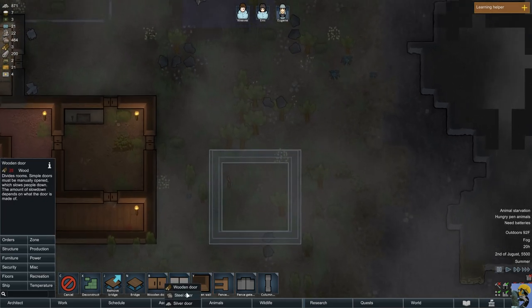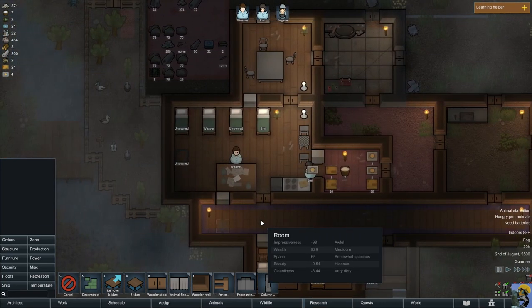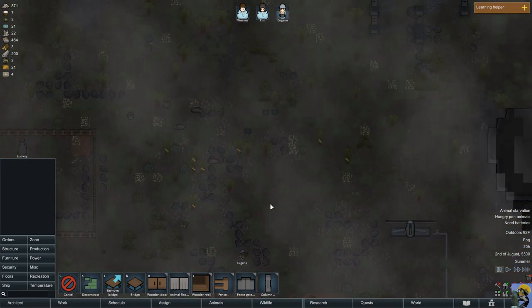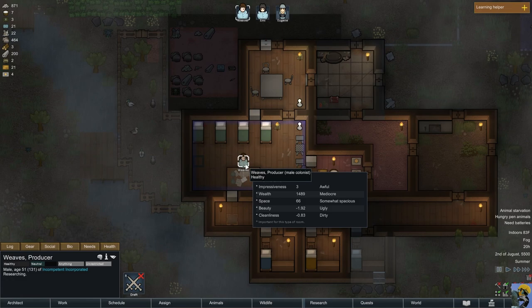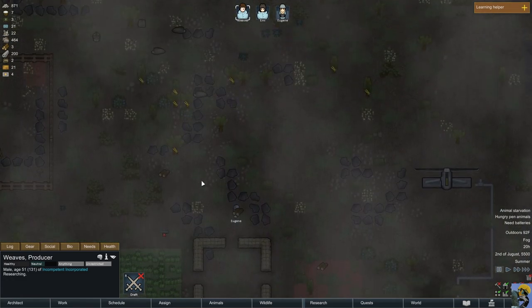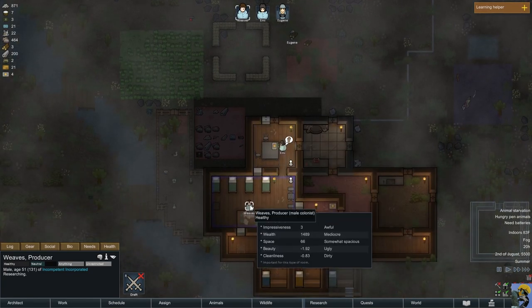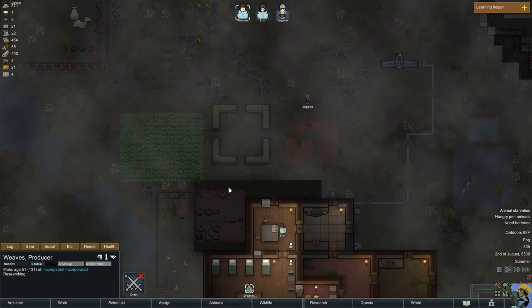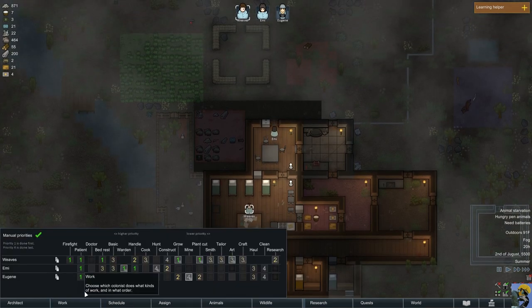How much steel do I have? I'm actually running lower on steel. I somehow have a ton of silver, which is funny, but let's go ahead and make a wooden door. We're going to need a bunch of trees for that, so we need these plants to be cut down. My man Weaves should be moving to tree cutting if I unpause the game, because his priority is set higher on cutting down trees.